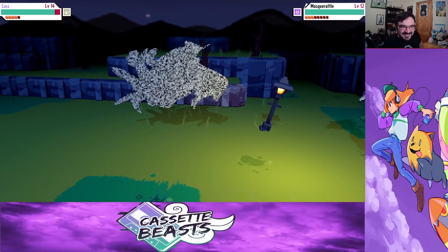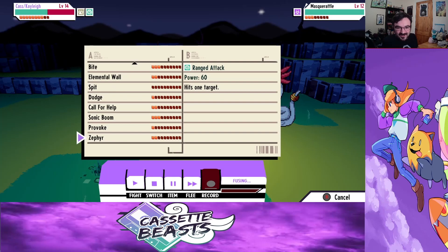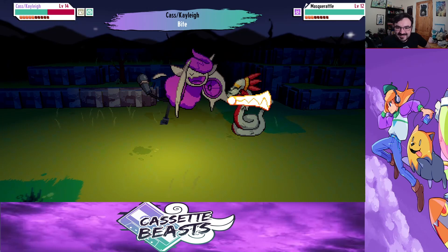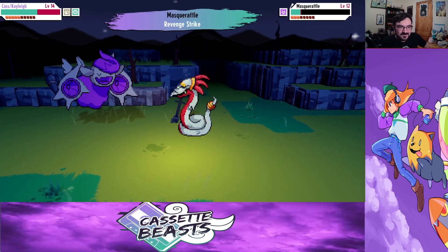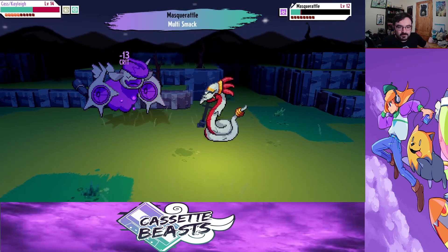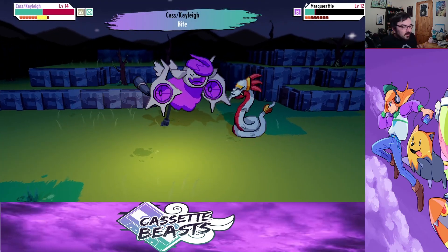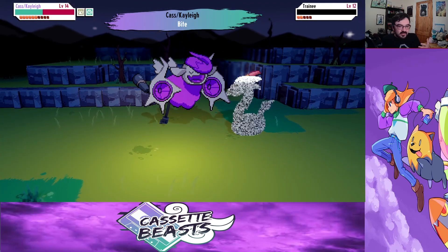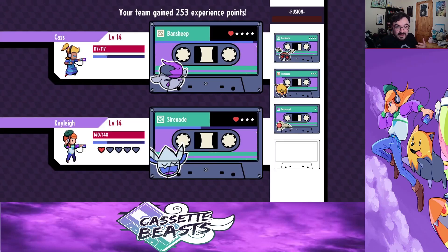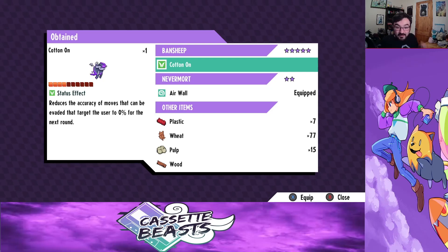Let's fuse! That music — I wonder what would be really cool. I wonder if, when you do other fusions, the music is different for different characters. Bansheep is now level five, so it's cotton on.